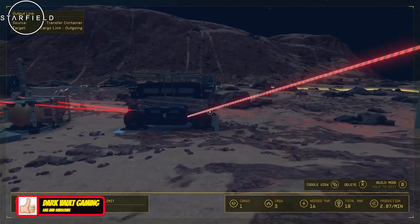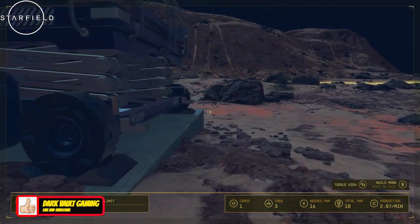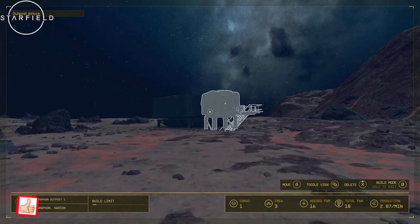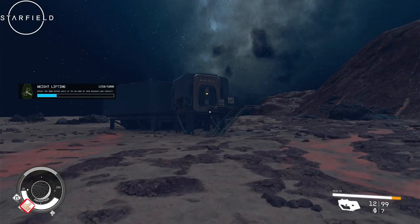That's everything you can build. Now if you want crew members here, you're going to have to build some kind of living quarters for them. Hold the B button to exit build mode.